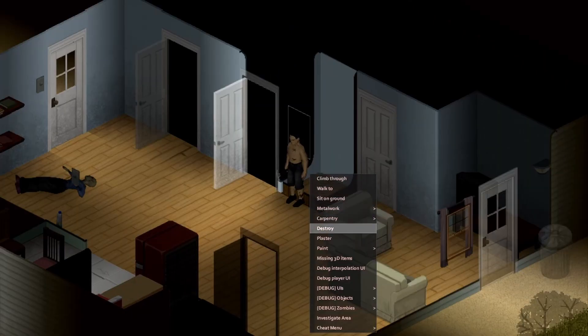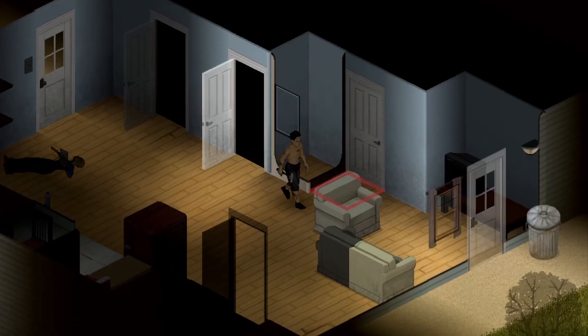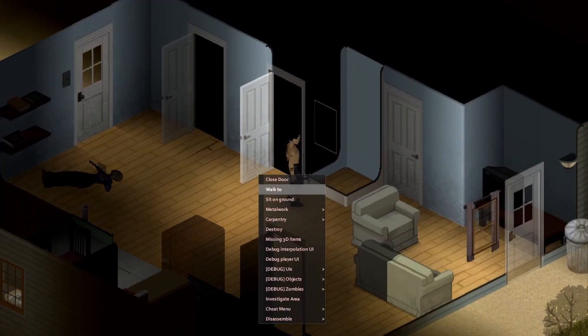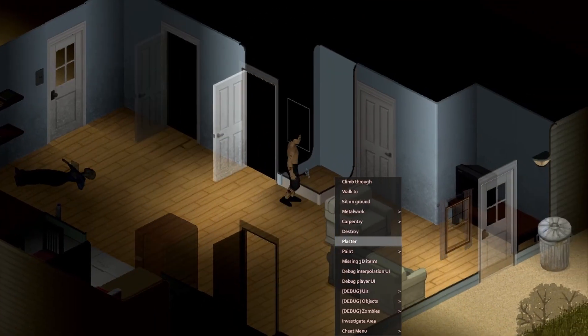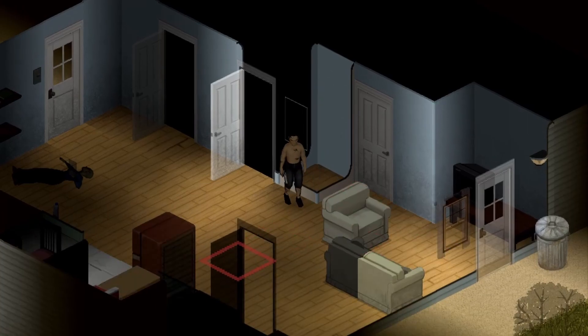Now we will need to plaster the walls to make it blend in with the house so it doesn't stick out like a sore thumb. After that you will paint over it to match the same color as the house. You could also repaint the whole house since no one will notice the original color or not.